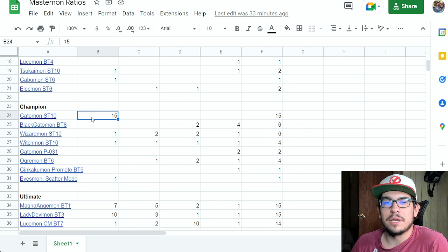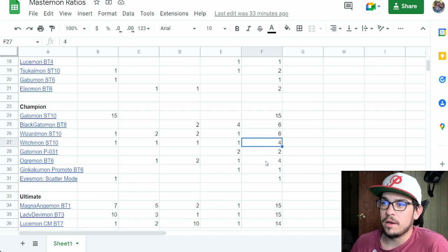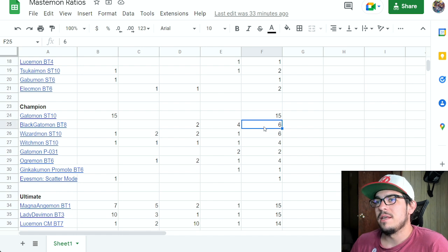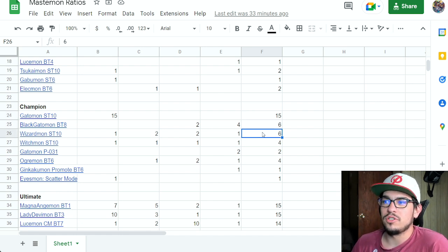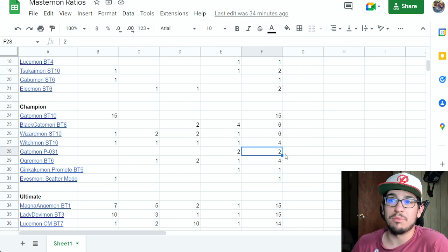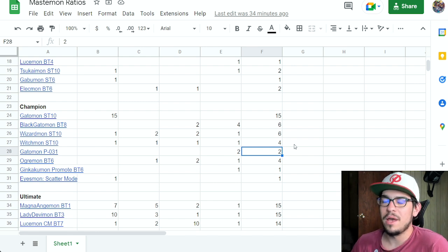For champions, no surprise: Gatomon in all 15 decks as a four-of — it's the card that puts everything together. Outside of that, no other champion is played in more than six of the 15 decks. Black Gatomon and Wizardmon are up there; Witchmon and Ogremon are right behind them. Scatter Mode is a strong card that appeared — I don't think it's bad just because one deck played it. The promo Gatomon was played in only two decks as a one-of, which surprised me given how strong I thought it would be; maybe it's being slept on.